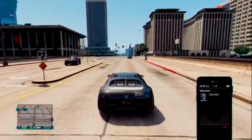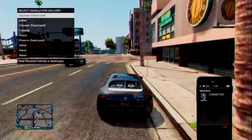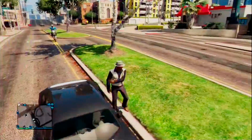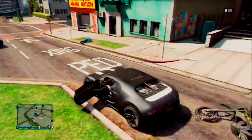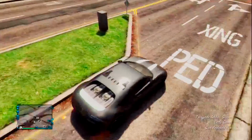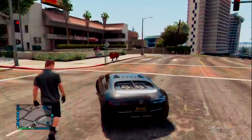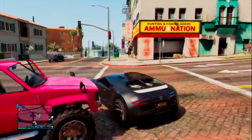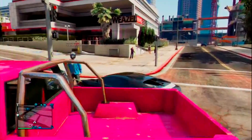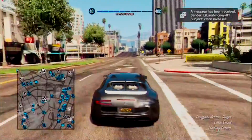Once you're over there, call your mechanic and order the Karin Rebel that you just bought from the South in San Andreas store. Once you order the Rebel, the mechanic should bring it in a few seconds. What you actually want to do is not get out of your car, but just drive around the Rebel. This will register as you driving the Rebel instead of the Bugatti Adder, so ride around it and then head to Los Santos.